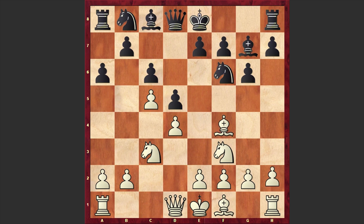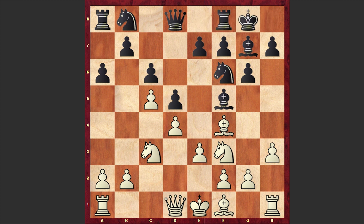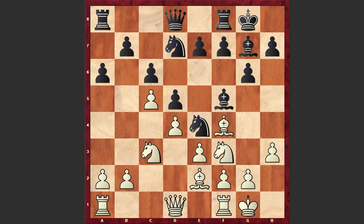Meanwhile we have Bf4, Bg7, h3 preventing any Bg4 jumps. Bf5, e3, black castles kingside, Nh4, Bc8, Nf3 — here the players repeated the moves — and we have Be2, Nd7, Nd7, white castles kingside, Ne4, and this time we have g4. It looks like Schenkland loves pushing forward his pawns.